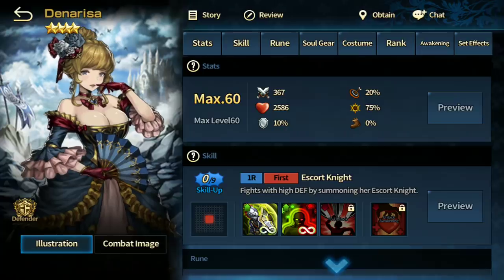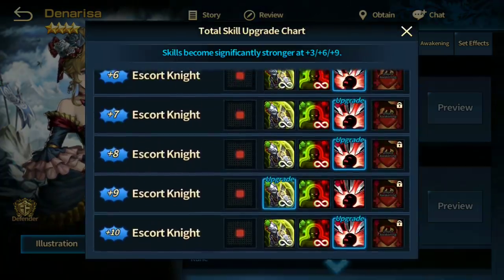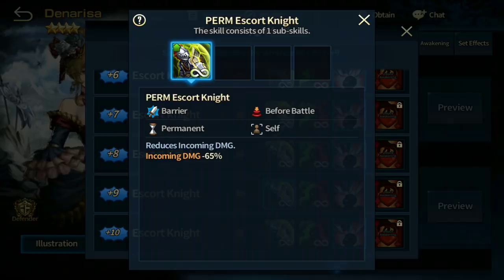Danarisa — the queen of defenders, period. There's no other defender that can do what she can do. At plus nine, incoming damage minus 65% — the amount of damage she can reduce is incredible. She's one of the best defenders out there. Every account should have her. She's useful in Nobile's Arena, Evil Castle, PvE, and even in Crystal League of the regular arena. If you don't have her you're doing it wrong.